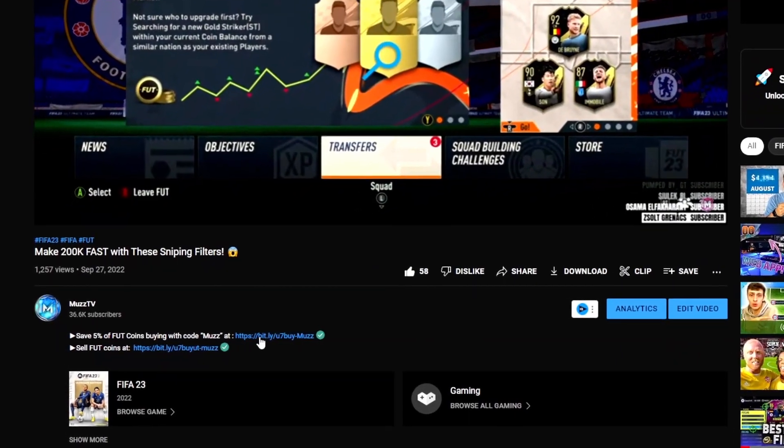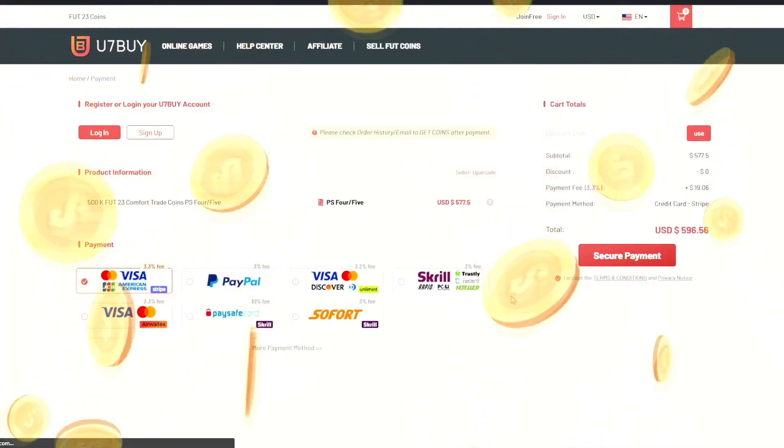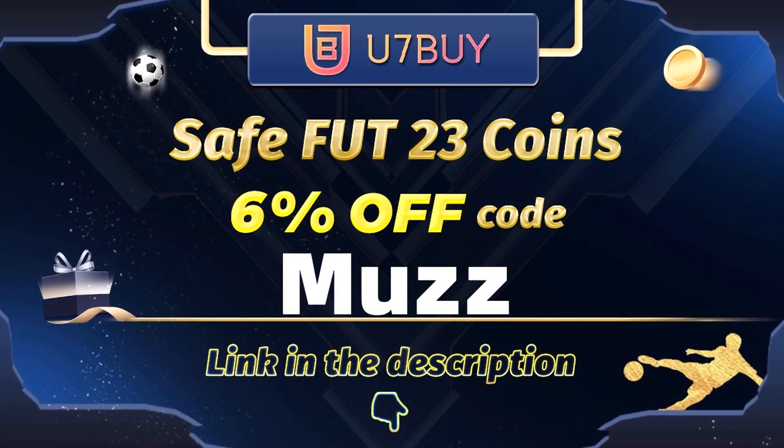For cheap and reliable FIFA 23 coins, head over to u7buy.com — they deliver fast and reliable FIFA 23 coins. Make sure to use code Muzz for 6% off at checkout. Links in the description.